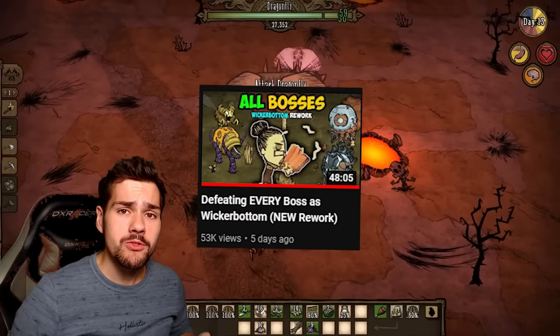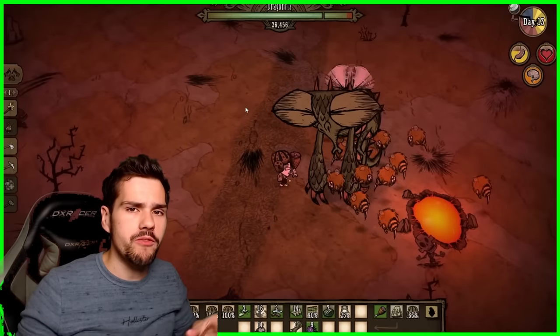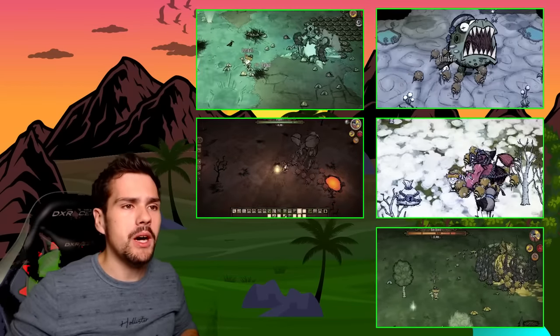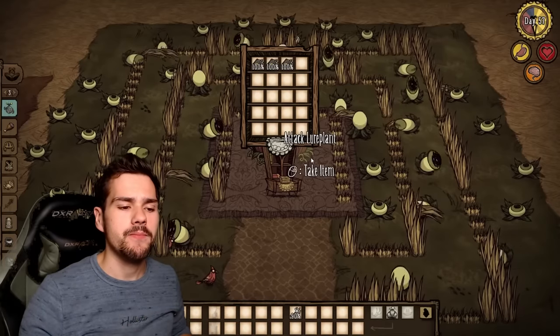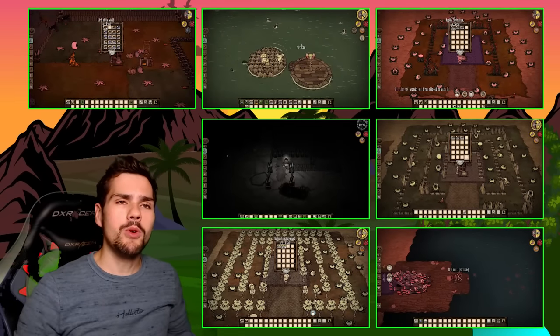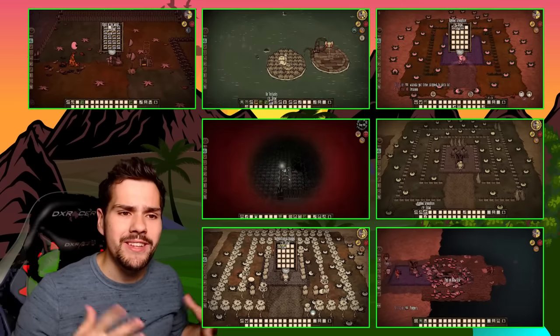In my Wickerbottom all-boss speedrun, I tried to show off all of Wickerbottom's books, but I couldn't really because most of them weren't very useful for killing bosses. But most of her books, if not all of them, are pretty useful, especially for making farms for food and for resources like twigs and grass. So in this video, I'm going to show you all of Wickerbottom's farms that I think are useful, how to set them up, what they're best used for, etc.